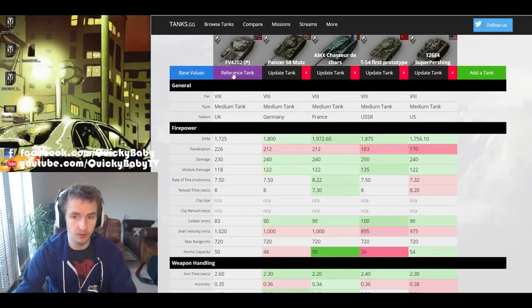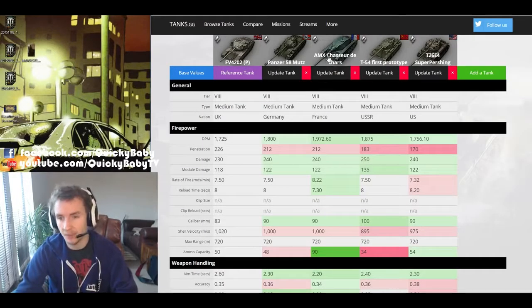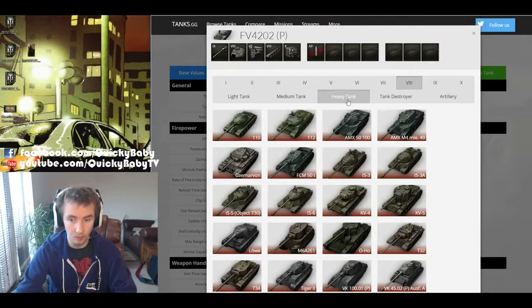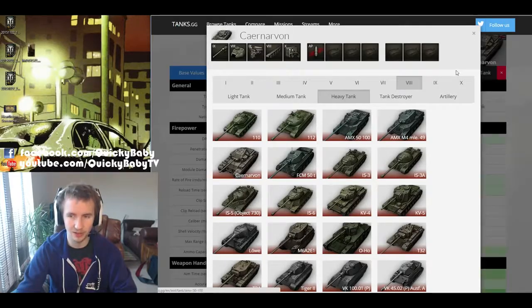The tanks being compared are the FV4202P, the Panzer 58 Mutz, the AMX CDC, the T-54 First Prototype, and the T-26 E-4 Super Pershing - all tier 8 premium medium tanks. I'm also going to add in a tier 8 non-premium heavy tank, the Caernarvon.